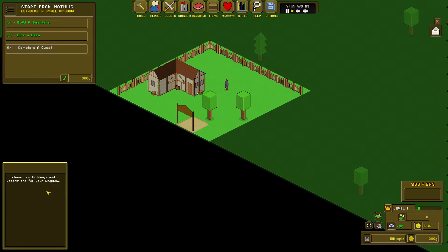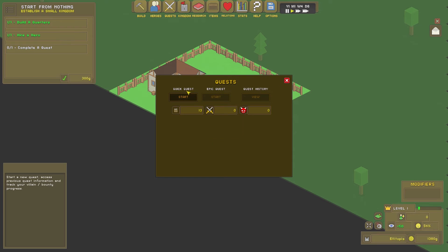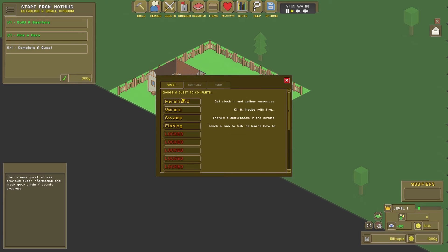There's our hero — there's Phillip. Complete a quest and purchase new buildings and decorations for your kingdom. Quests: start a quick quest — solo quests for a single hero. Complete specific types of quests in settlements you protect. Match quest types and settlements with the correct supplies to achieve the best results. No quests completed, no villains vanquished. We're going to start a quick quest. Choose a quest: Farmhand, Vermin, Swamp, Fishing. Let's pick the first one — Farmhand. All RPGs start with gathering missions and things like that.